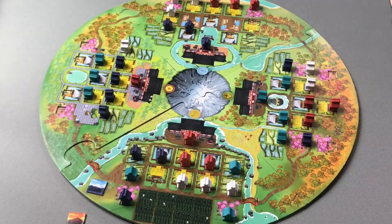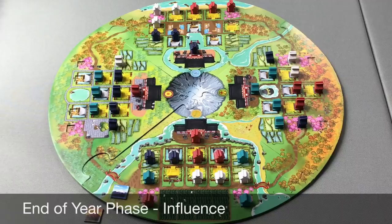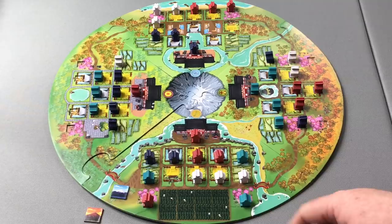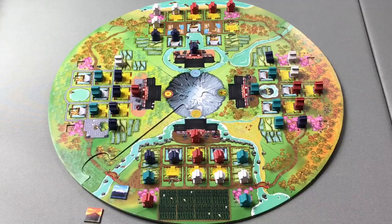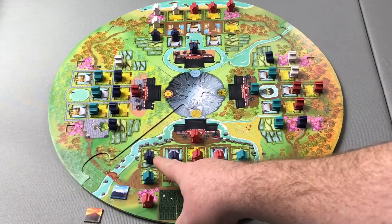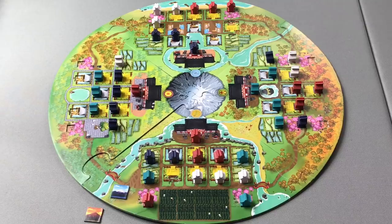At the end of the year, no one takes a turn. Instead, we move to the end of year scoring phase. The first step is to determine influence in the villages and then draft villagers based on who has the most influence. We always start in the farming village. Influence is determined by looking at shrines that are chained together orthogonally — orthogonally adjacent to one another. Diagonals do not count for this chain for drafting purposes.